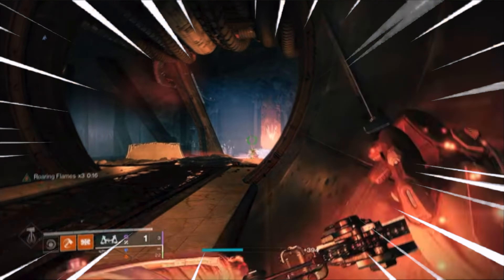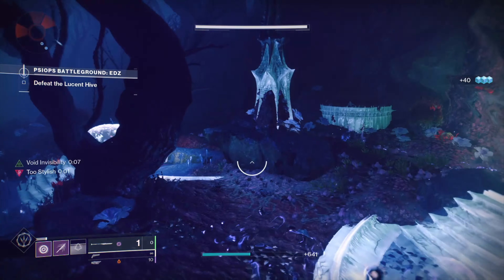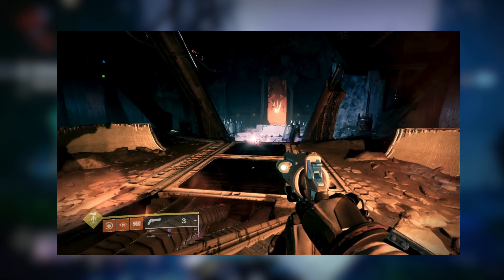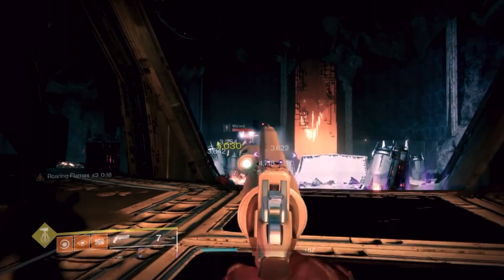I'm going to be showing you how to level up fast for an easy AFK farm in Season 17, Season of the Haunted. To do this, first load into the Moon and go into the Sanctuary, then go to the area which you can see on screen. When you're there, you can kill every enemy except for one, and then you can set up a macro and throw your grenade.